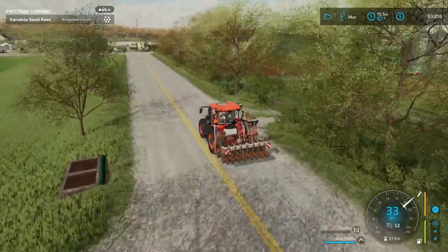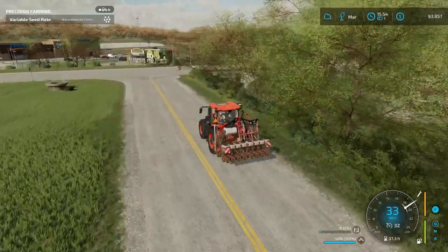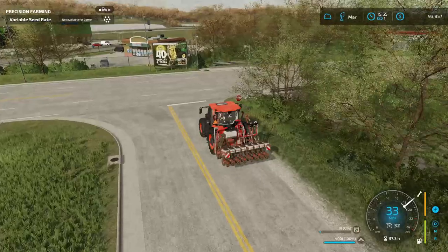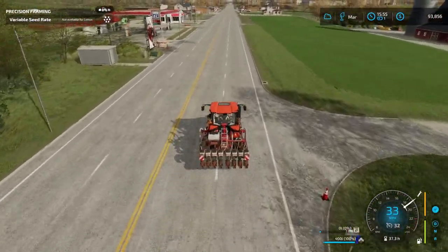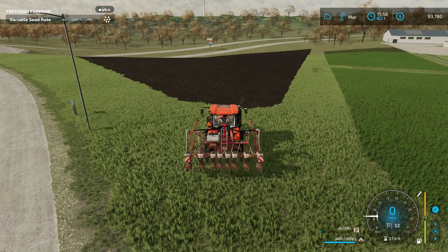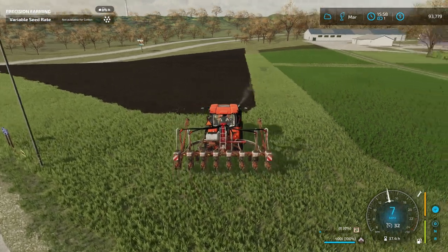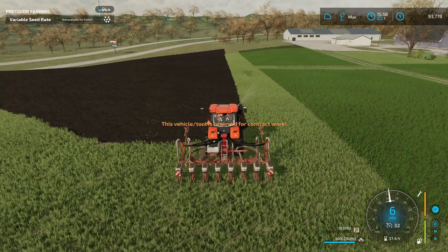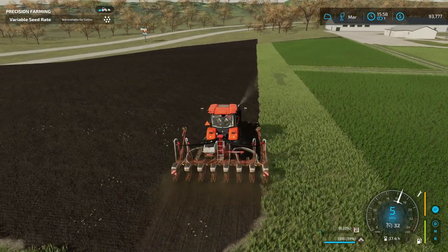Let's go ahead and take this planter over to the other side of the map. We're actually going up to the sheep farm right now so we can go ahead and get this field done, wrap up these contracts, get our fields planted, and then sleep on to the next month. There it is again — this is awesome, like double-wide here. Let's lower this down and turn it on.